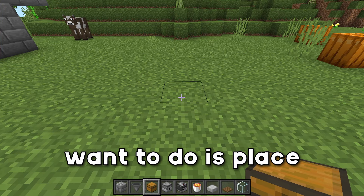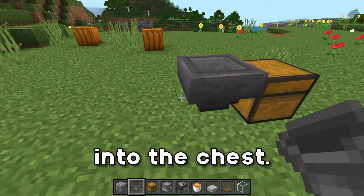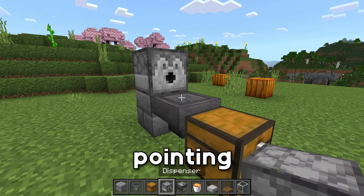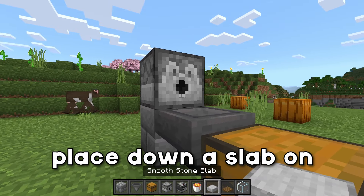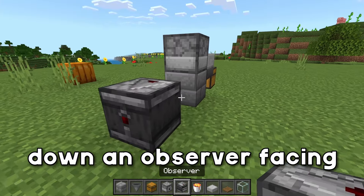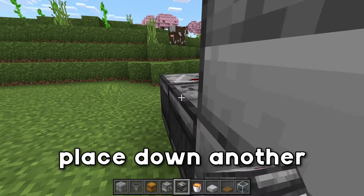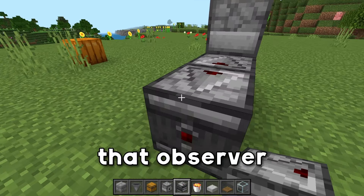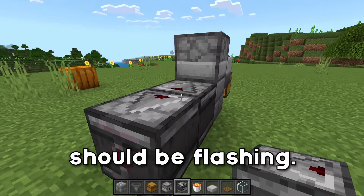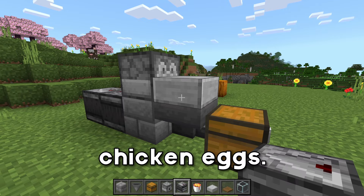The first thing we want to do is place down a chest, and then we're going to grab a hopper and run that hopper into the chest. We're then going to place down a block right here, place down a dispenser pointing towards the hopper, then place down a slab on top of the hopper. We're going to place down an observer facing towards that block, leaving a one block gap, and then place down another observer looking at that observer to create an observer clock. If you set it up correctly, the red dot should be flashing, and that's constantly updating this dispenser to shoot out all of the chicken eggs.